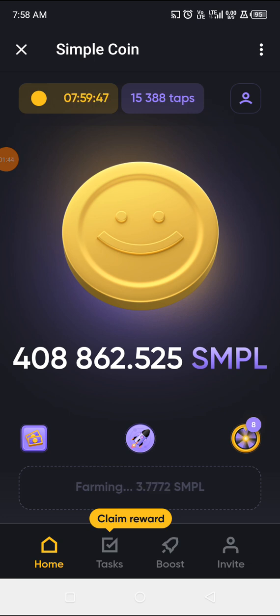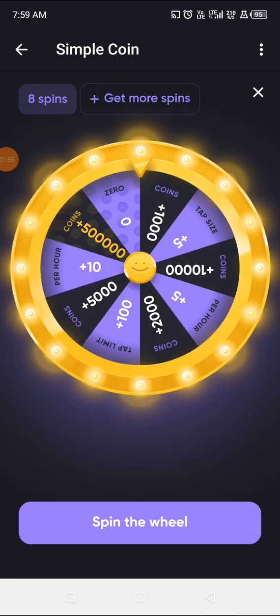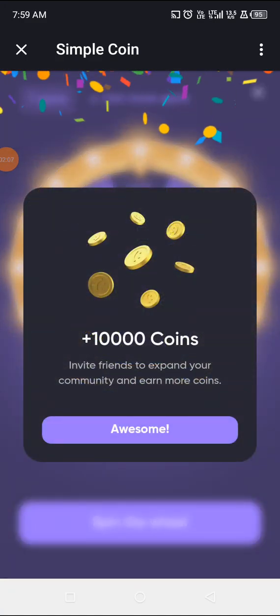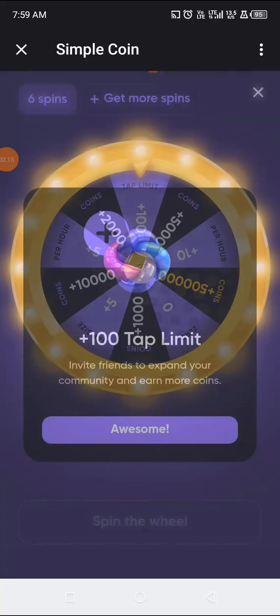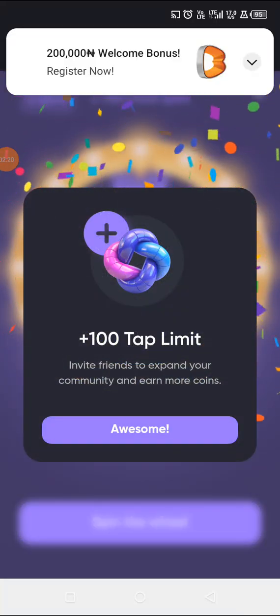The second activity: immediately after farming it will open you up to your spin wheel. I have 8 spins to do — let's see what they offer. Spin one gives me 10,000 coins — that's awesome! Spin two gives me 100 points, so that's 10,000 plus 100, which is 10,100 coins.